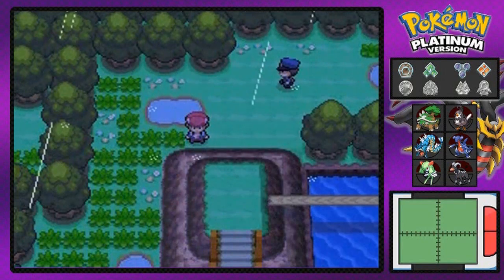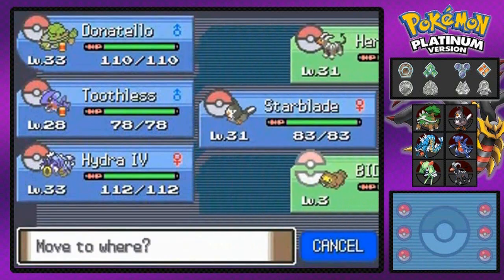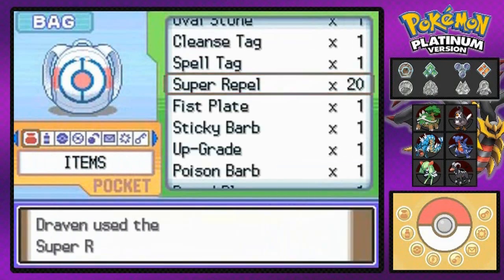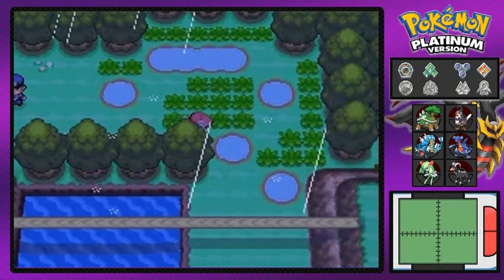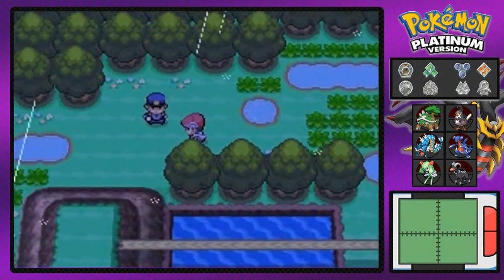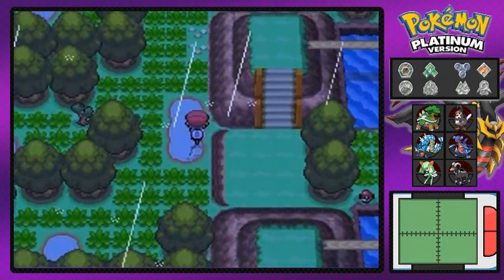What's up guys, it's me your host Draven and welcome to another episode of our Pokemon Platinum walkthrough. We're still in round 212, still doing our little adventure — training, side questing, all that fun stuff. As you can see it's nighttime, it is raining, and it's been cold.